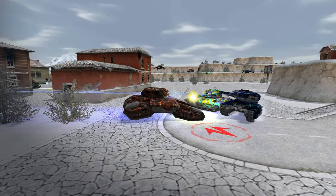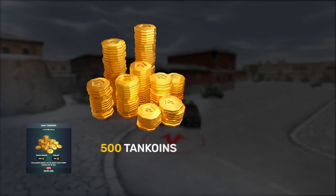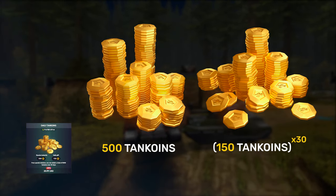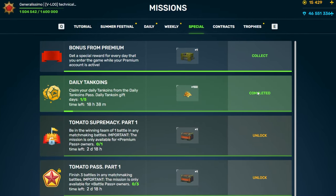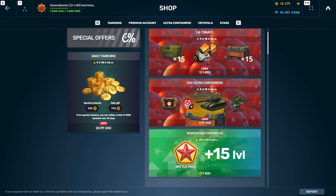Running out of Tank Coins? The daily Tank Coins Pass is back in the shop. Purchase this special offer, get 500 Tank Coins instantly, and for 30 days when you enter the game, you will have a pre-completed special mission with 150 more Tank Coins. You just need to claim the rewards and that's it. You should definitely check out the shop, as there are even more special offers in there.